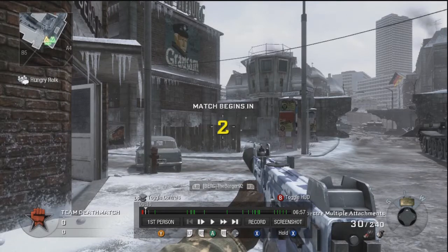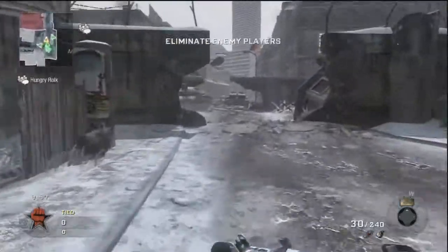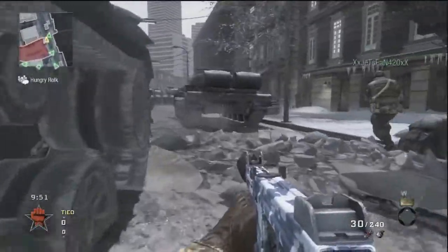Alright guys, it is Bergenai 2 here. Today we've got a little Black Ops First Strike Map Pack gameplay. Today we're going to be using the Spectre with Rapid Fire and Silencer, and this is the map Berlin Wall.